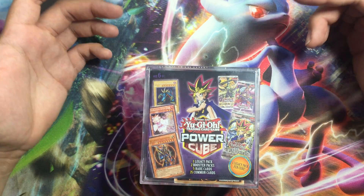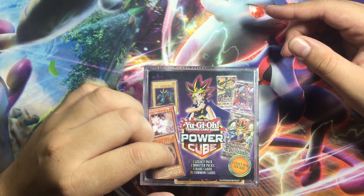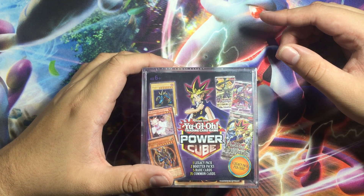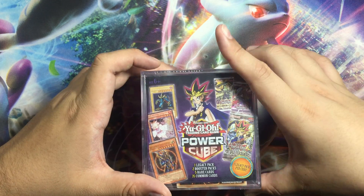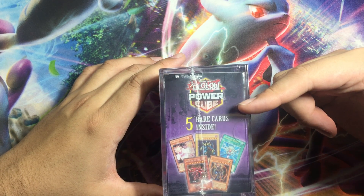So this PowerCube has one legacy pack, two booster packs, five rare cards, and 35 common cards. In here we have Maximum Gold and the Metal Raiders, with five rare cards inside.